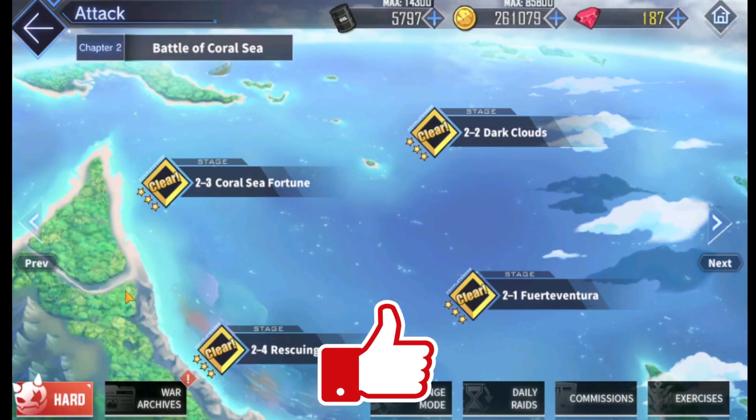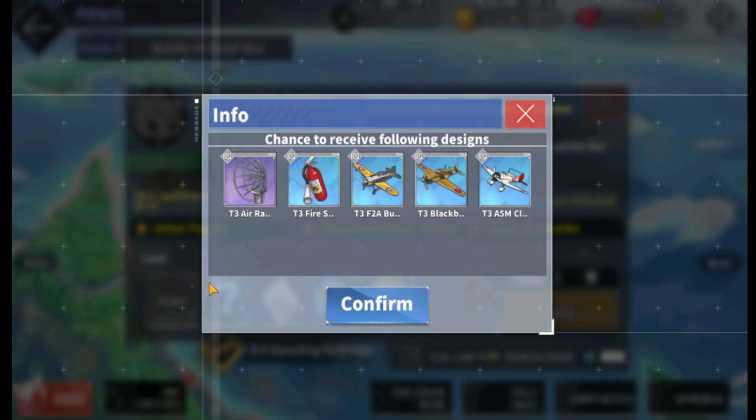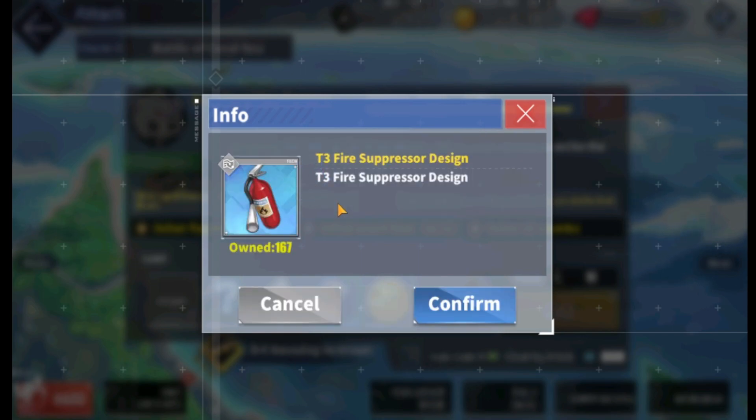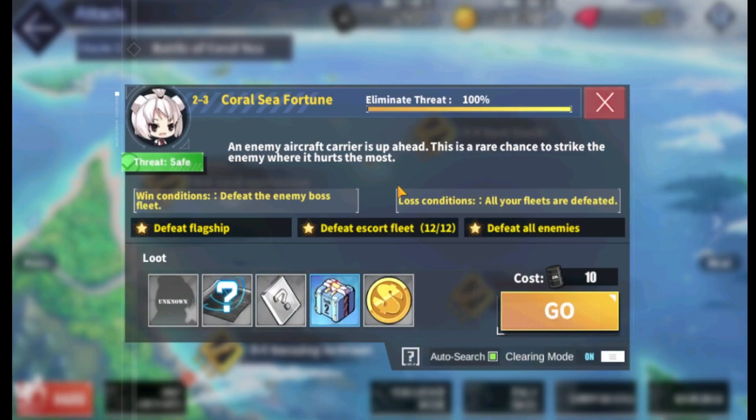So the first stage I want to say is worth farming for in the near beginning is 2-3. It's not super crucial, but when you notice your precious ships catch on fire, this is going to mitigate that — you'll take less damage. I think it boosts your health as well. Pretty dang good for beginners.